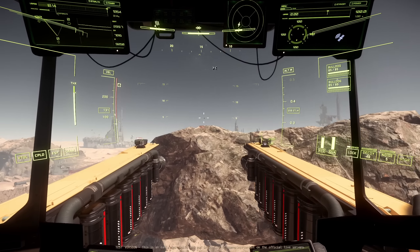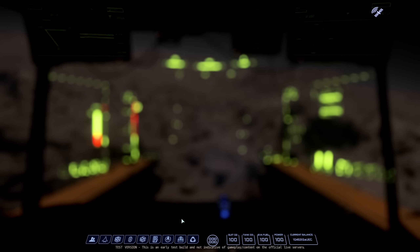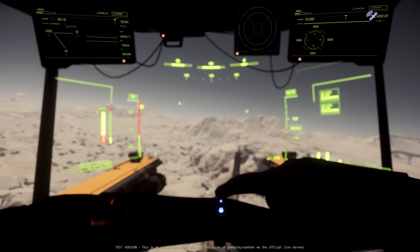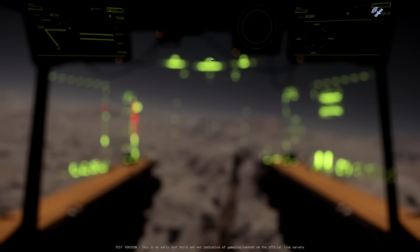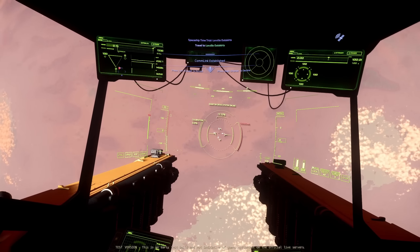Checking the racing missions — previously you could do them at any racetrack, but now we need to go to Lawville, which I haven't done yet. So actually it's Hurston, not MicroTech. I'm going to accept the mission and head over there. Let's check if we can reach Lawville in this Vulture — yeah, loads of fuel. I'll see you guys when we get there.